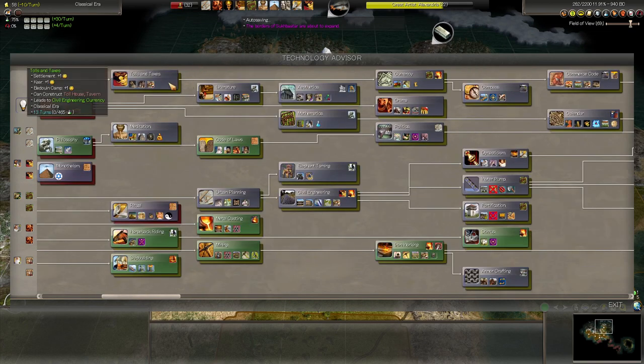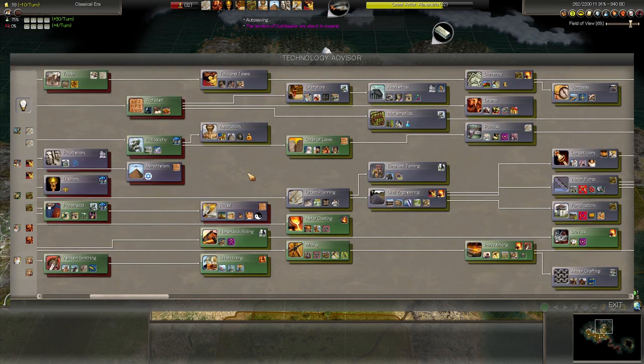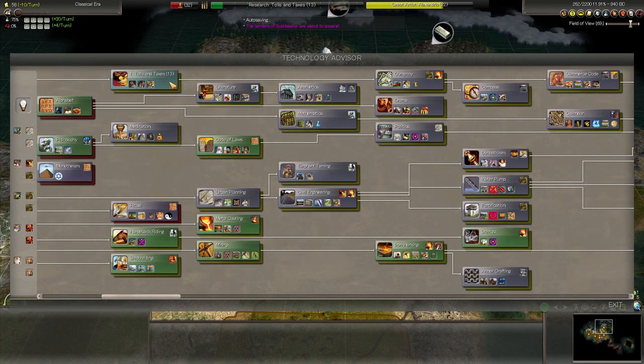What else do we want to research? Let's go into the economic tree. There's coffee we could reveal — we don't really need that, probably not going to have coffee in our lands. We could build monasteries if we switch to Hinduism. I think let's go for the economic tax — tolls and taxes. Then let's go for aesthetics. Let's see if we have any gems around, get that classical art up.